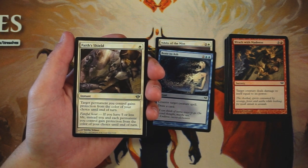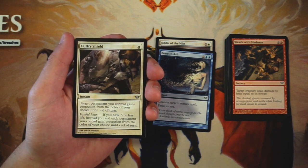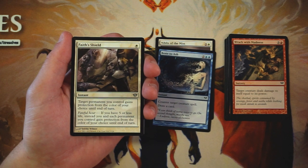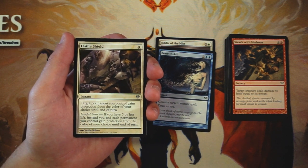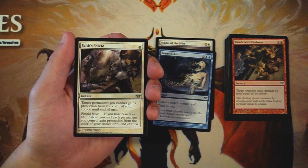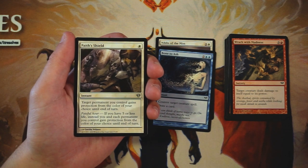Our first uncommon is Faith's Shield, an instant for one white. Target permanent you control gains protection from the color of your choice until end of turn. Fateful hour adds that if you have five or less life, you and each permanent you control gain that protection instead. I don't like cards like this — it's very much a save-yourself spell that really only stalls the game a little bit. Chances are if you're playing this you're losing anyway, and it only delays that for about a turn. I'd shy away from it; it feels like a trap for newer players.